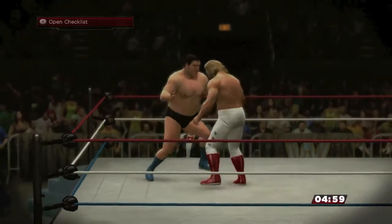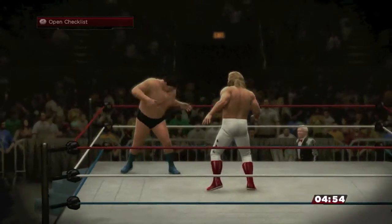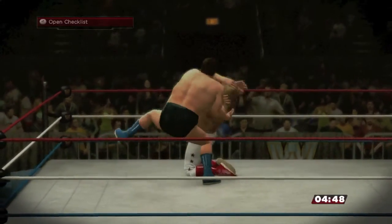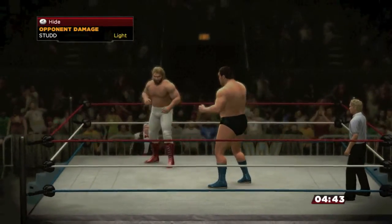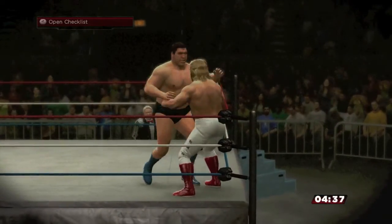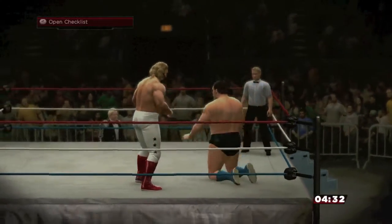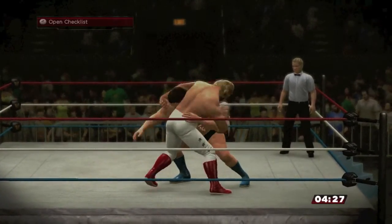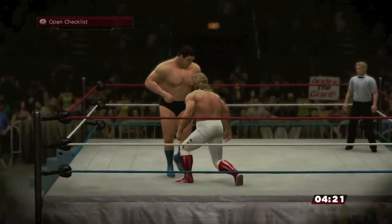We're at four minutes and 57 seconds. I forgot — the actual body slam: we can't do just a front grapple because then we end up reversing it. Okay, there we go, now we're on light damage. Let's do a taunt. Andre the Giant running — he missed! And Big John Stud is able to connect with the same maneuver that Andre went for. But Andre the Giant picks up Big John Stud and slams him down — but no, this was not a body slam.